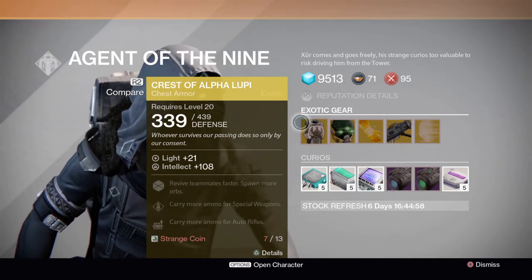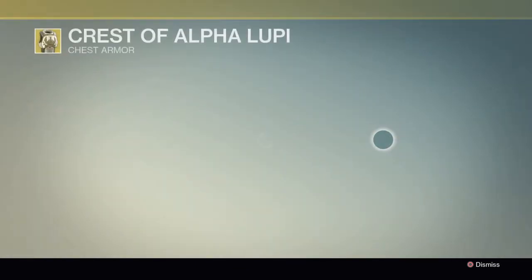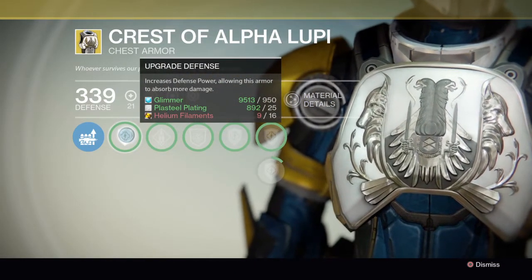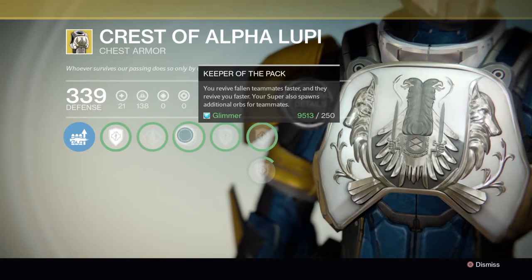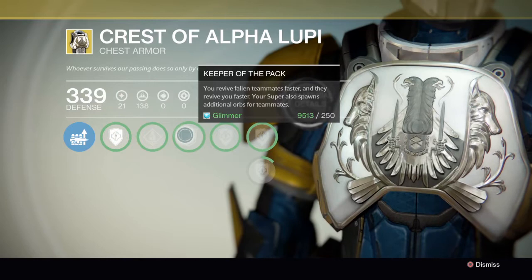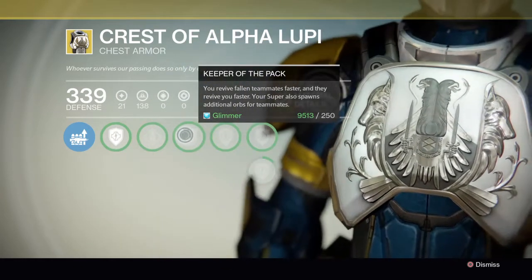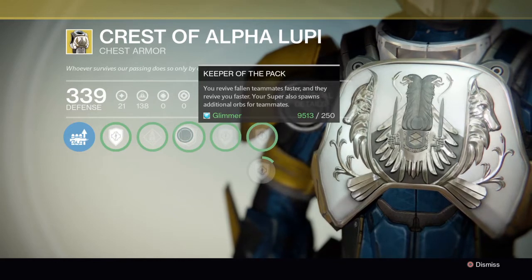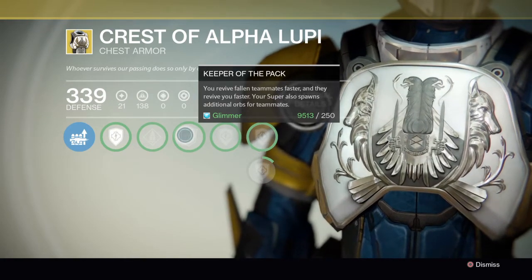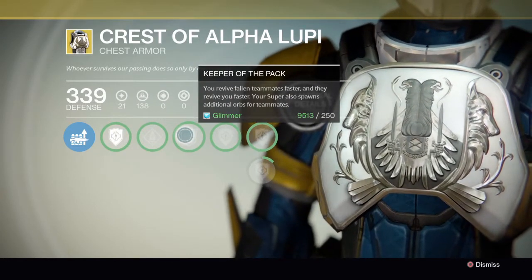I have this chest for my Titan — I got it from an engram. I haven't really tried it but I think it's pretty situational. You could use it with Keeper of the Pack — let's say both your teammates are down in a strike or something, maybe a weekly, and you want to revive as soon as possible so the boss doesn't kill you. Other than that, I'd really recommend for Titans using the Defender subclass and the Helm of Saint-14.